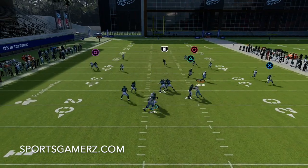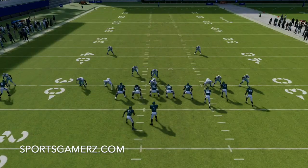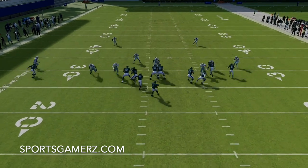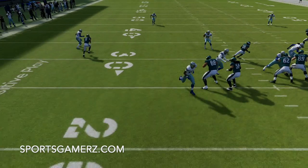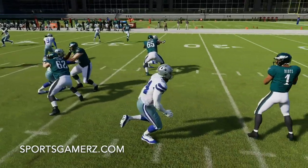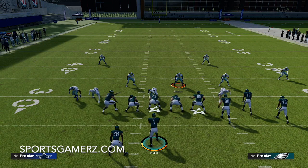When I control that linebacker, I'm not actually rushing — I just let my user take a step forward at the snap to confuse the offensive line into thinking I'm rushing, but I'm really playing coverage. You can see here how that works: I take the running back out of the backfield and the pressure is screaming. It actually looked like I got two people free there — an edge and a gap blitz at the same time. Most of the time it's just one of these guys coming free, which is why you want fast ends.